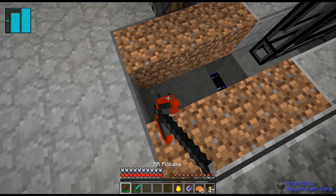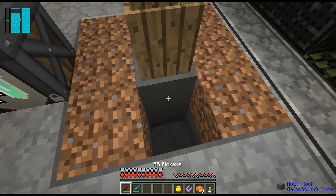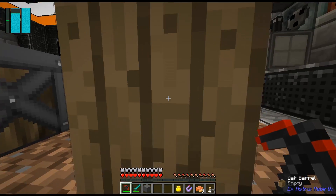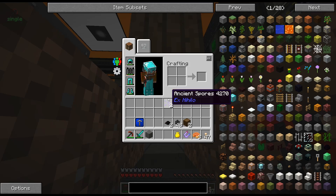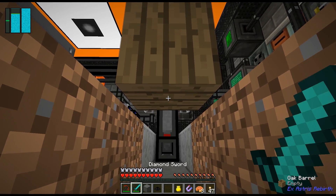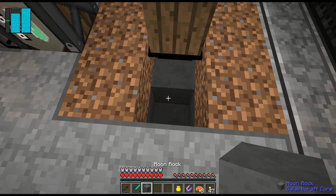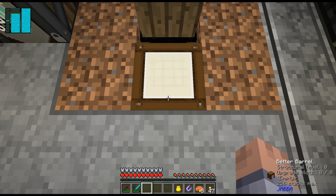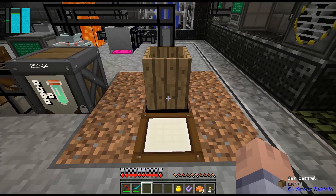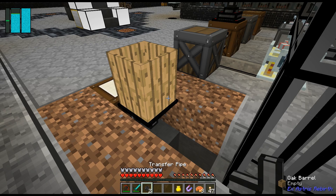I'm gonna set a wooden barrel, then come underneath here and put a transfer node that will suck the soul sand out when it's done. We can put this back here — yes — and we're gonna put a barrel right there, and that's where the soul sand is gonna be. The water needs to come in from the side.